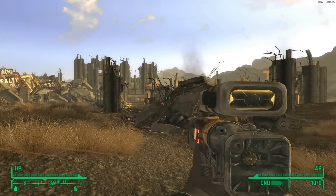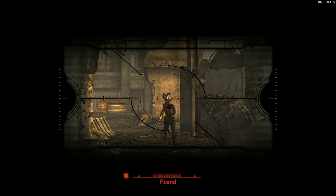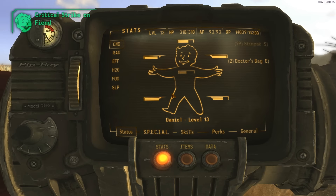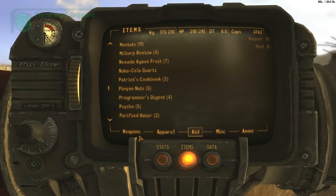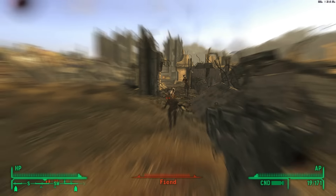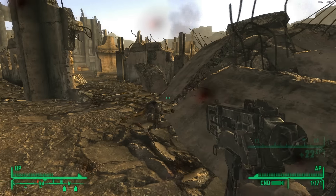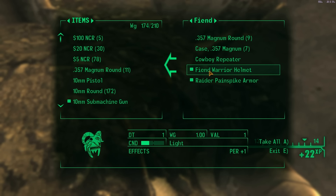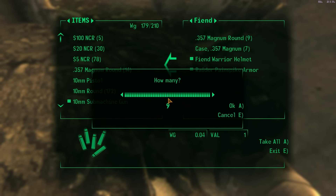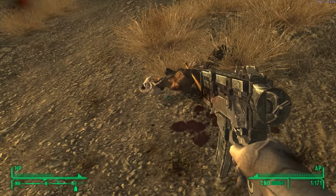It looks like they're over here. That's a laser rifle for you, lady. I ran out of ammo. She's dead too. Let's see what she's got — cowboy repeater, that's worth a bit so I'll take that. Can't hurt to take. And she had a bat.